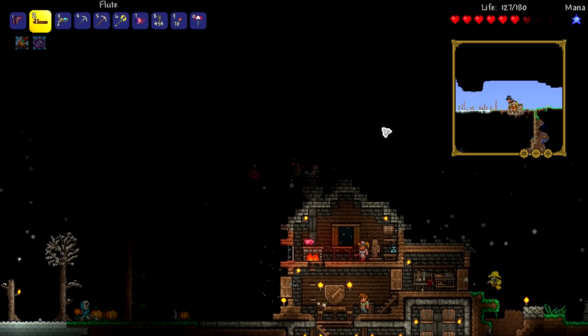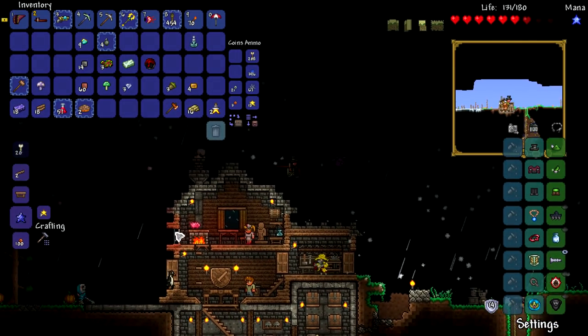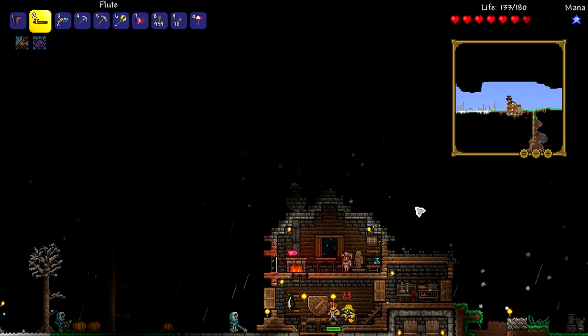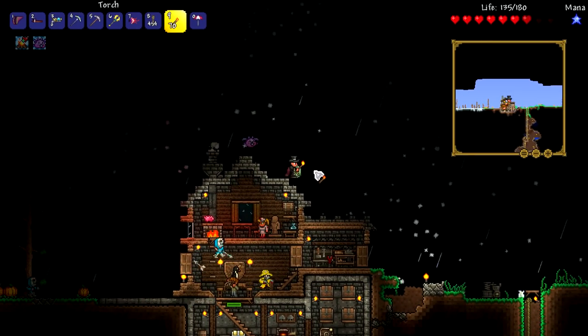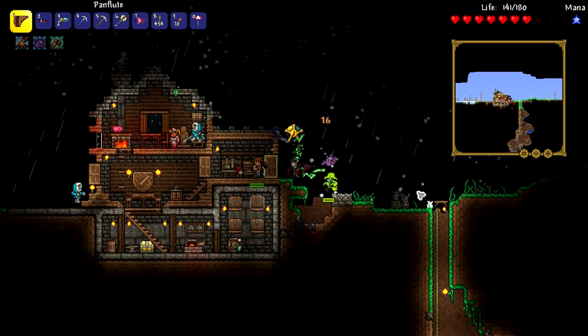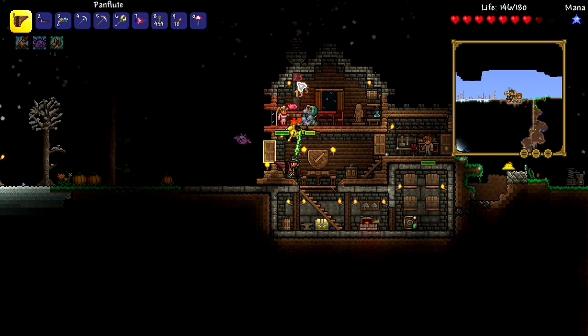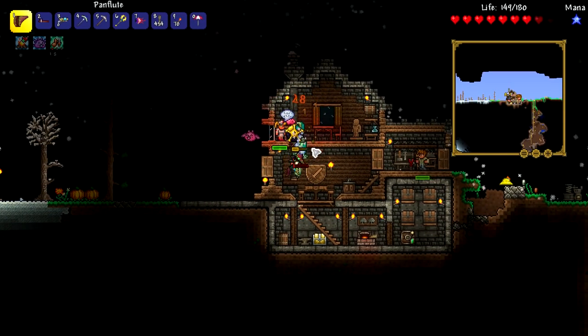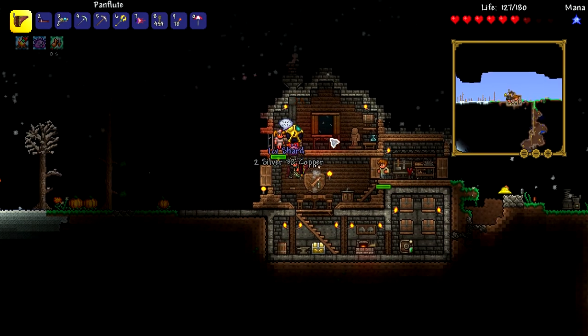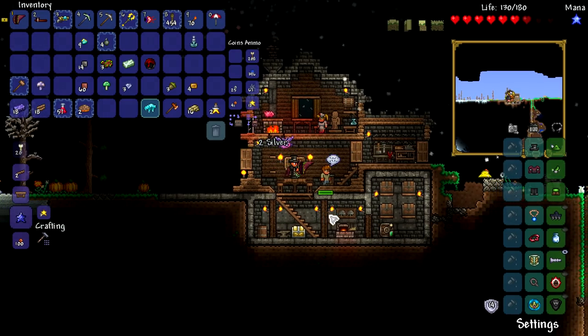There's not a whole lot I can do. I could have broken some shadow orbs and started the Eater of Worlds, but I didn't have any bombs, and everything's kind of hinging on me making another house. So I think that's what I'll be doing off-screen — maybe a speed build. It'll be a pretty short speed build because it'll be a house similar to this one, similar style, similar size.